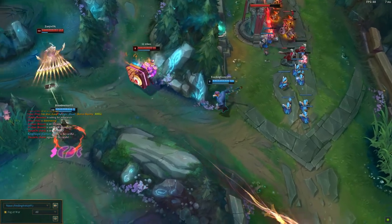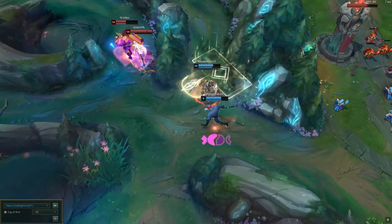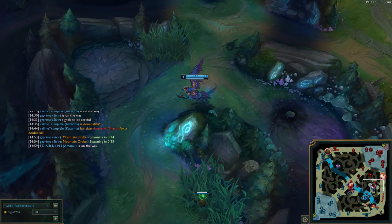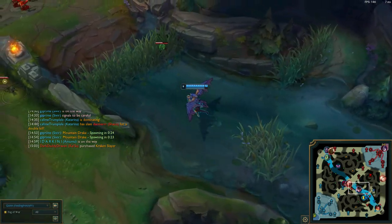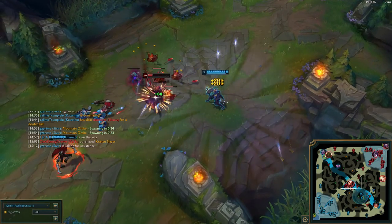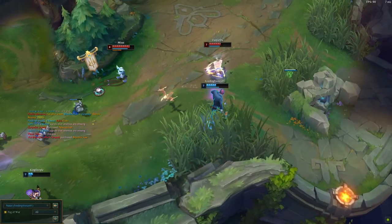One of the biggest reasons why an ADC gets tilted is because the support isn't doing what the support is supposed to do. Maybe the support isn't going in when the ADC wants, or maybe the support is messing up timing, or maybe it's a far-roaming support. I've seen supports basically support everybody but their ADC.